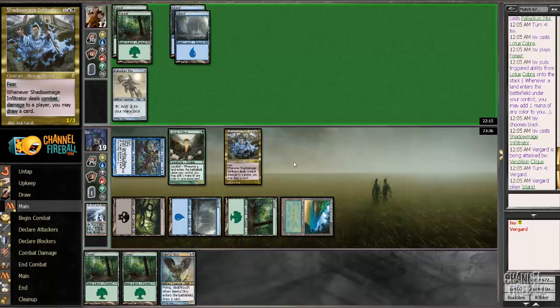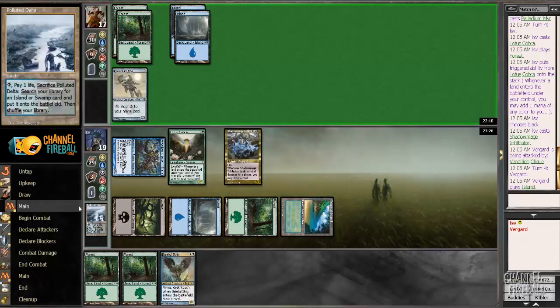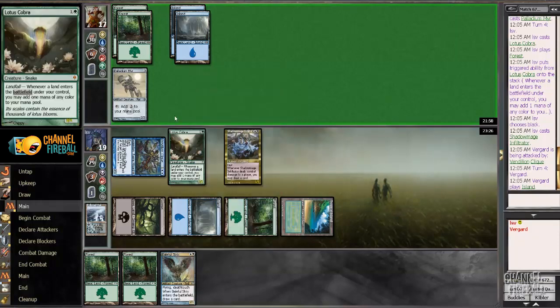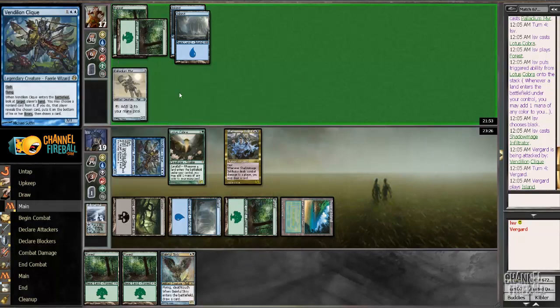Still looking at Show and Tell, Mystic Snake, Solemn, and Heartbeat of Spring all waiting in my opponent's hand. I have to say, my deck cannot really make use of Heartbeat or Show and Tell in a particularly impressive fashion. I'm probably going to drop Baleful Strix next turn and hope to get a hit with Shadow Mage, though if my opponent plays a Solemn Simulacrum, I'm not Shadow Maging either. So Vindillion Click, you gotta do some work.